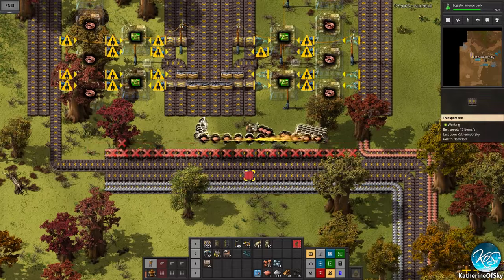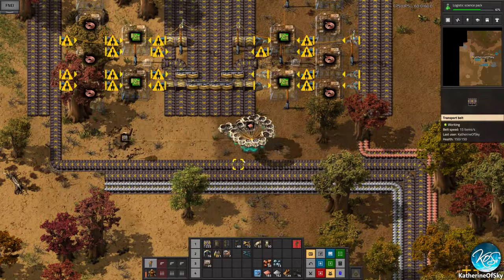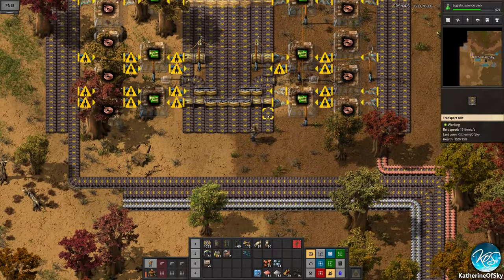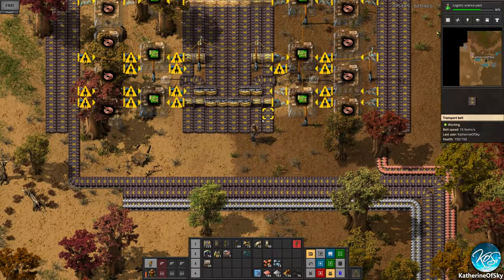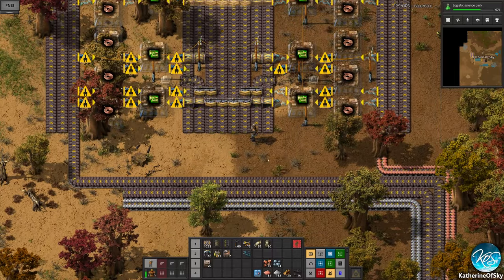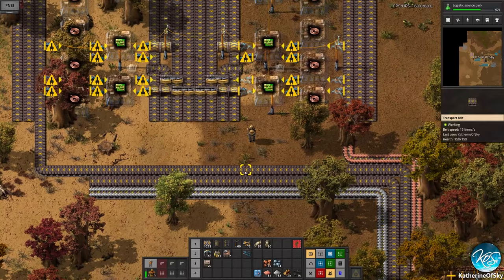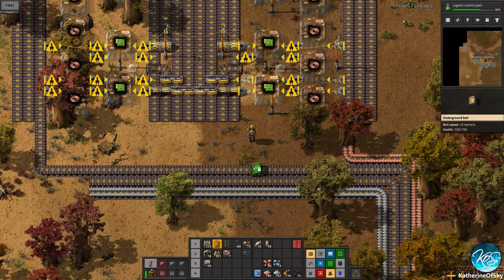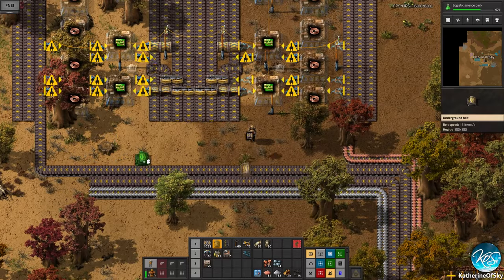Let's completely devote these lines to copper. The outside lines are copper, the two going upward are iron, and coming down is four green circuits. It's not likely you'll ever get to four green circuits but it doesn't matter.